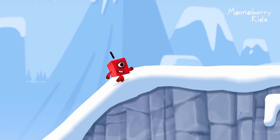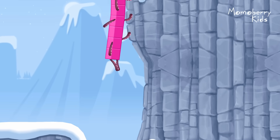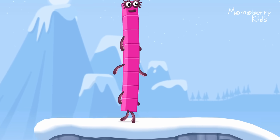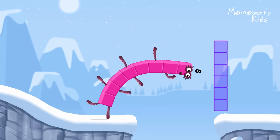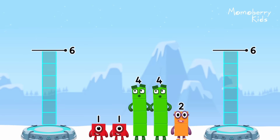How is one going to get up there? I am seven. I am eight. Octoblock coming through! Share the number blocks evenly to make two groups of six.